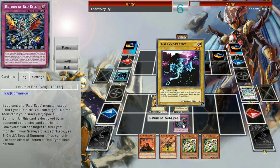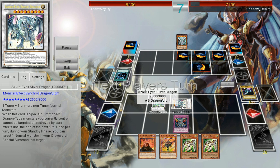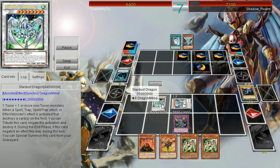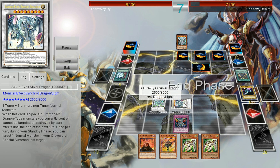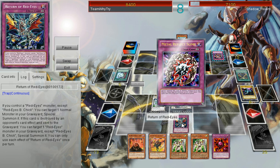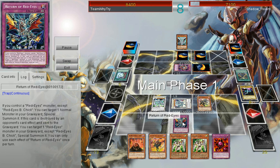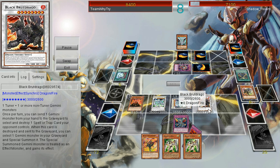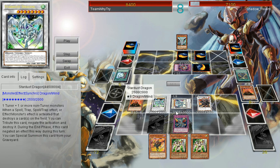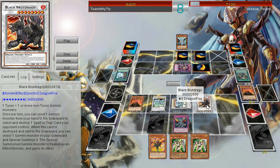He's going to try to MST the Return of Red Eyes right there but the Stardust is going to be able to protect it. Now we're sitting on an Azurize that's protecting itself, and then Stardust can continue protecting my field. We have a revival engine established where Azurize can bring something back every turn and so can Return of Red Eyes — so I get two free special summons every single turn. We go into the new Summoned Skull, then the Galaxy Serpent, and then we bring out what is in my opinion the MVP of the extra deck in Red Eyes, which is the Black Brute Drago.